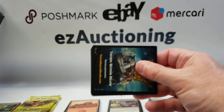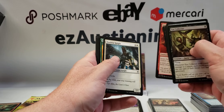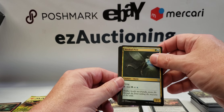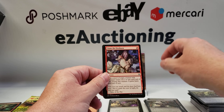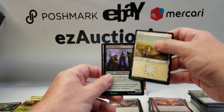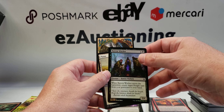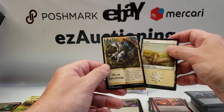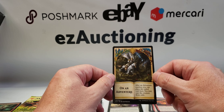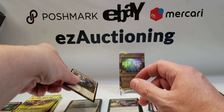Throne of Eldraine pack: Maraleaf Pixie, Bog Naughty, Claim the Firstborn, Ferncrag Pyromancer, foil Barrow Witches — it's a common — and what the heck is this? Never seen a card like this: after an eviction resolved, you can place the exiled card here and may cast the creature from exile. Okay, it's just some kind of placeholder or something. Put the foil over there.